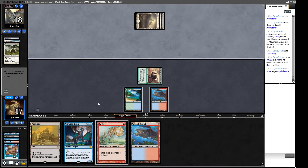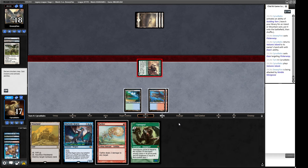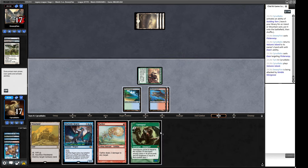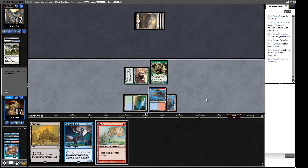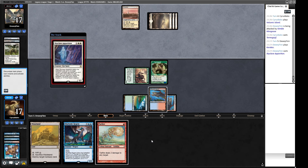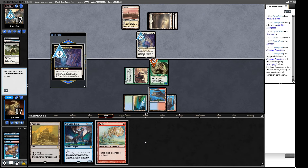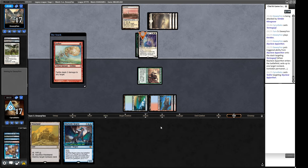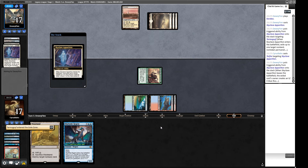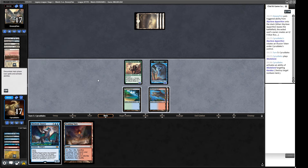Now we Brainstorm off the Tropical Island, shuffling some stuff away — I don't think we want all these lands now. We crack our fetch in case they have Opposition Agent. We have four cards in our graveyard. A Flickerwisp — I'll Daze this. Five cards in graveyard — Tarmogoyf, nice to see you buddy. A Caracas — Sky Claimant Apparition, when it enters the battlefield it targets one non-land permanent you don't control with mana value four or less. We let it take our guy, then Tar Fire it.